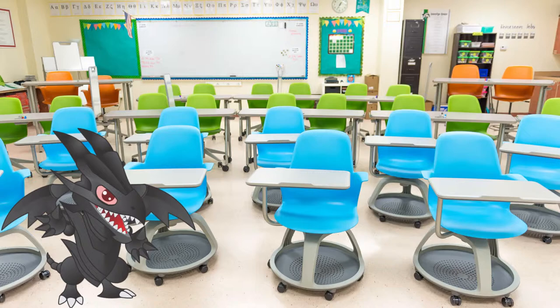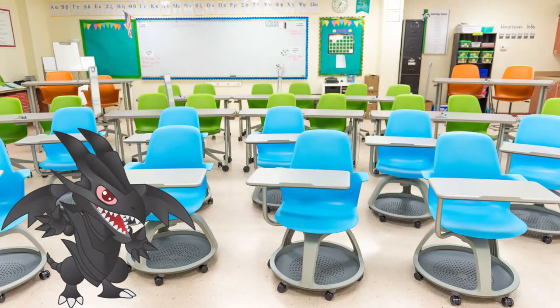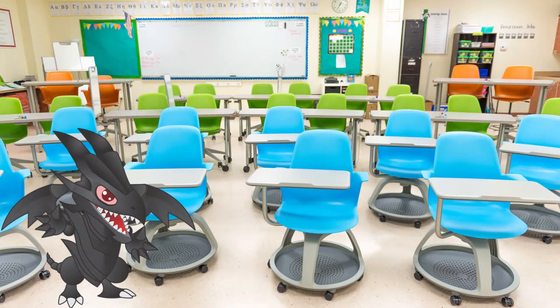It became a thing in November 2015 with the release of the Dimension of Chaos Booster Pack, since it contained the essential card for it, Fluffle Wings. The engine has been used in various decks ever since, with a little success now. It does provide a significant consistency boost, however downsides can be detrimental in some decks.